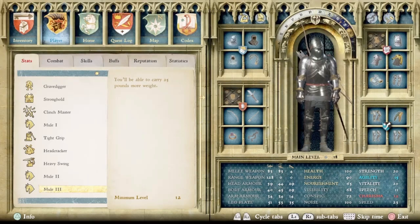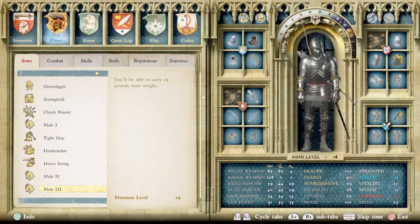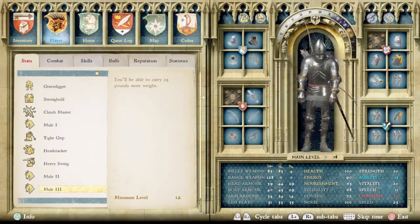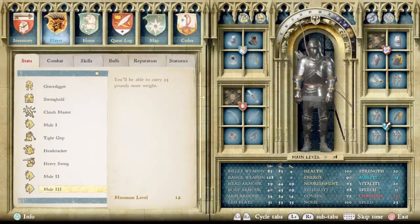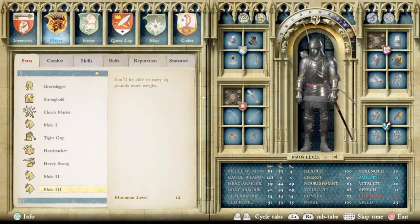This skill is a lifesaver, especially for a video game where Henry can carry almost nothing. These skills increase Henry's carry limit by 15, 20, and 25 pounds respectively, making this an essential set of skills to pick up as soon as you can if you plan on carrying anything more than just what you're wearing. In fact, this suit of armor right here would be too heavy for Henry to carry at the beginning of the game without being over-encumbered, and that's without basically anything else in the inventory. So that should speak volumes about how important those skills are.